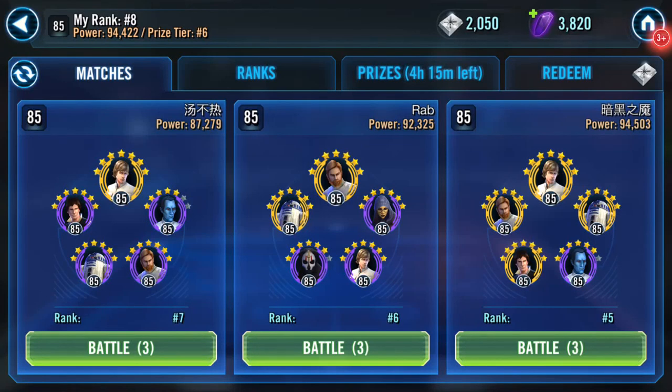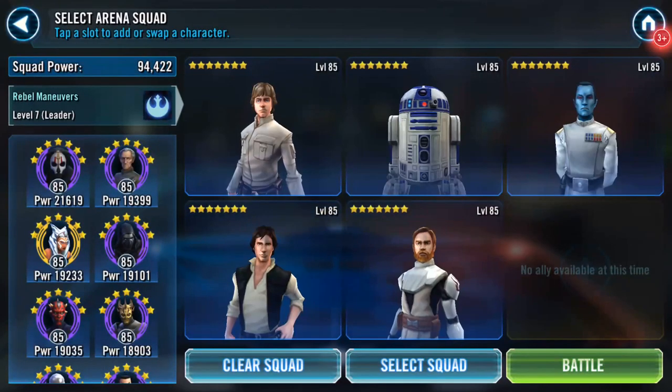Good afternoon. I'm experimenting against Zaris squads. Here we have a GK lead with a Zaris. This is the squad I'm running at the moment: Commander Luke, R2-D2, Thrawn, Han Solo and General Kenobi.